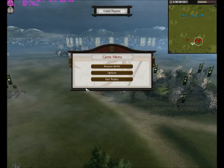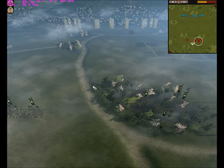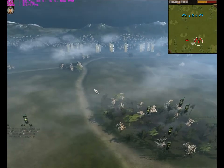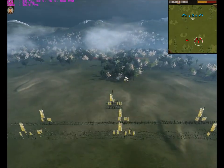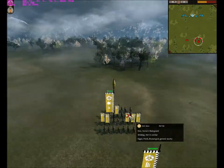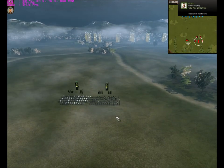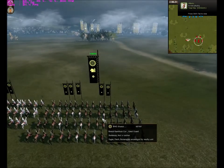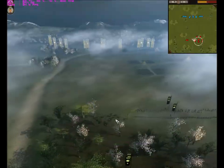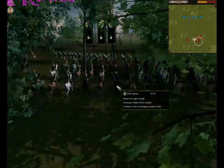Hey everyone, it's L9S here doing another online commentary for Shogun 2 Total War. This is a 1v1 battle on the rice fields. I'm playing against a friend of mine from the AA clan, his name is Ares. I have 2 units of Great Guard and 1 unit of my veteran light cavalry.